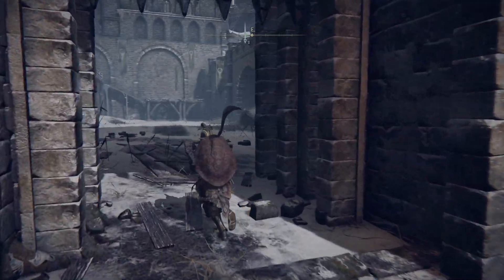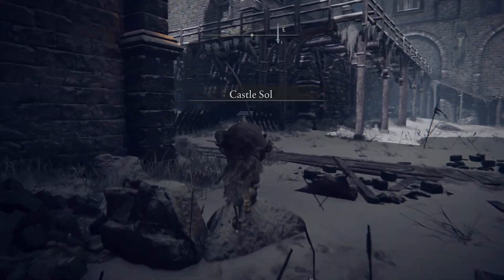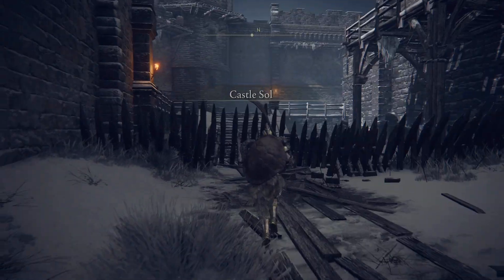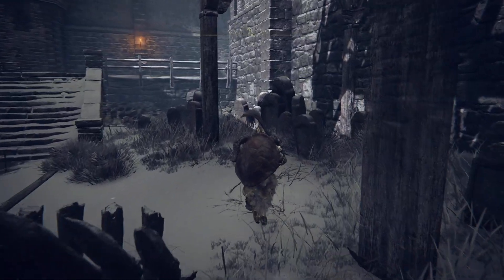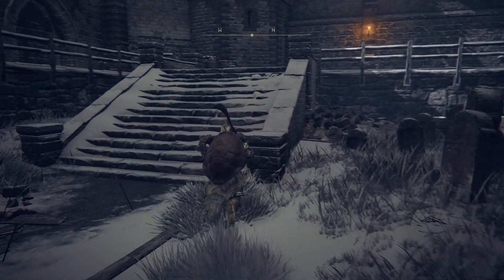You're going to want to head on in. There will be a couple of cats here, and we need to fight them before going through. The best way to fight them is to cheese them at the gate — they can't pass through the gate, so we'll get them stuck there and do it that way.